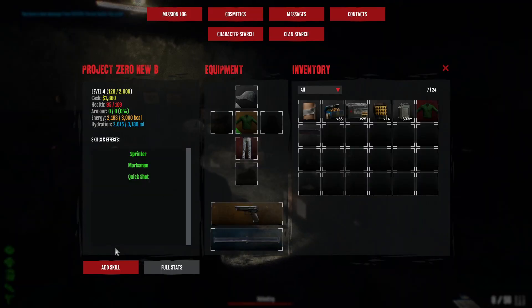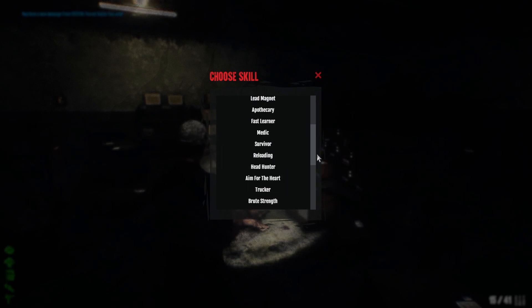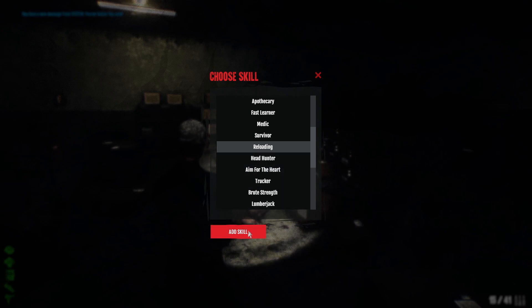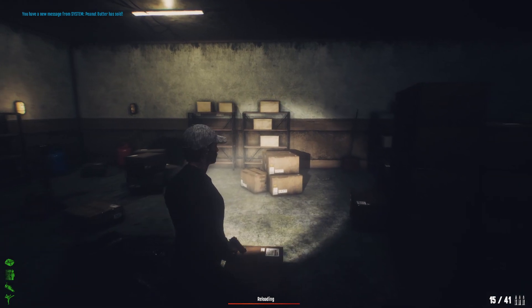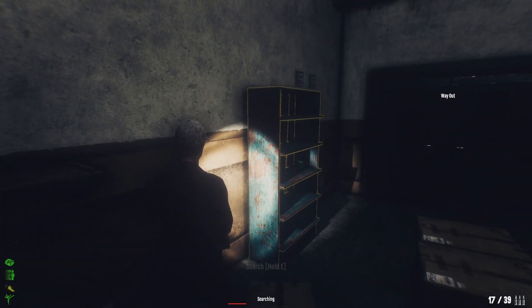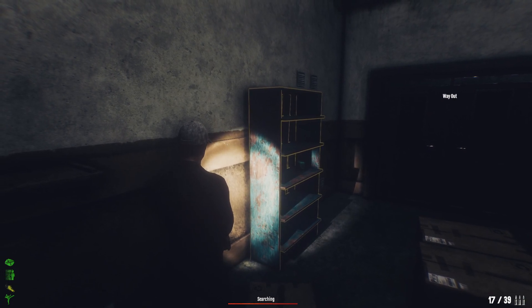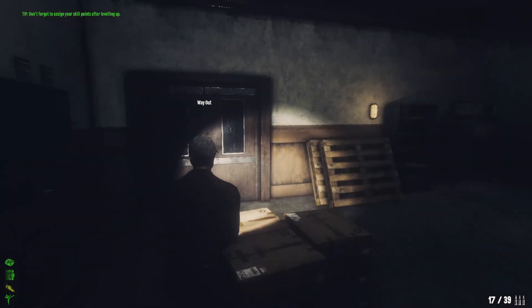We leveled up! Next skill we're going for is Reloading so we can reload faster and have extra ammo in the mag. Also, don't forget to check the second loot spot after killing the boss. We got another item to check — doesn't look that bad but we can scrap it. Some items have sold.